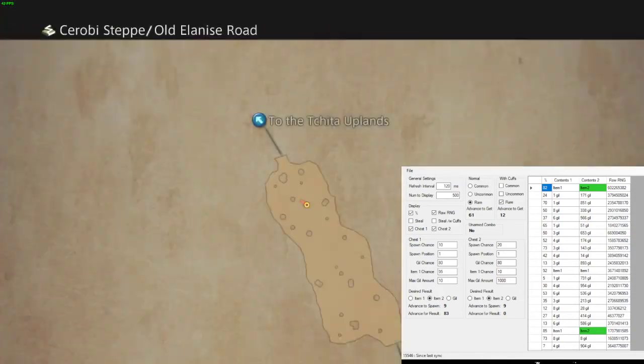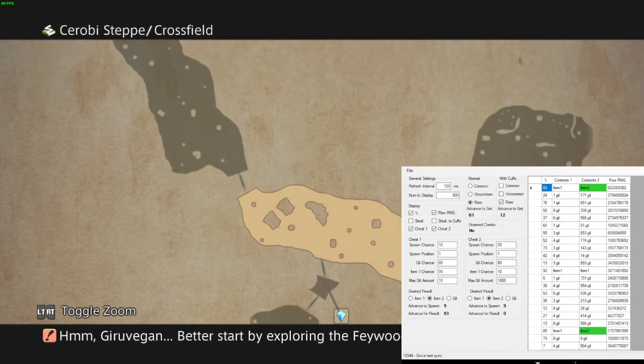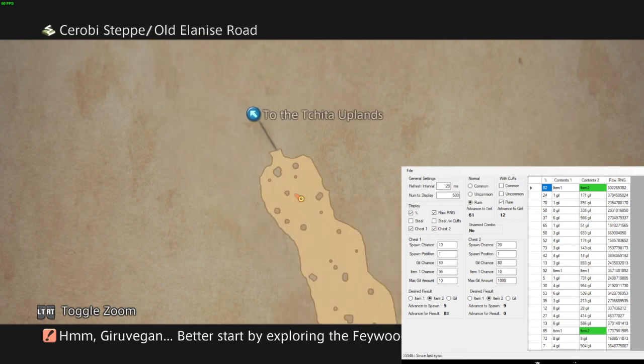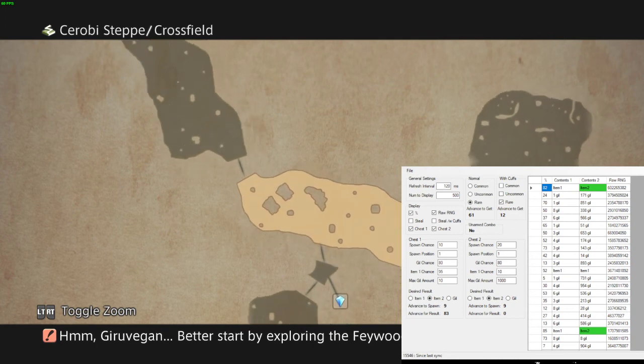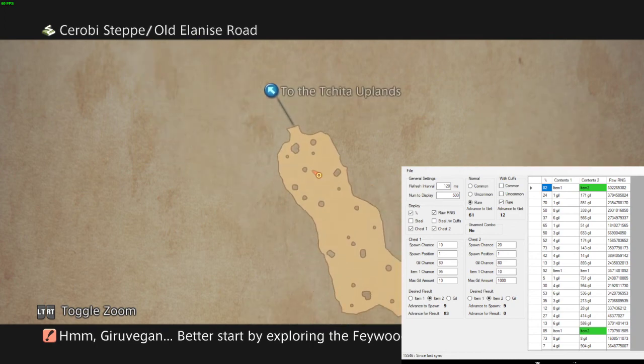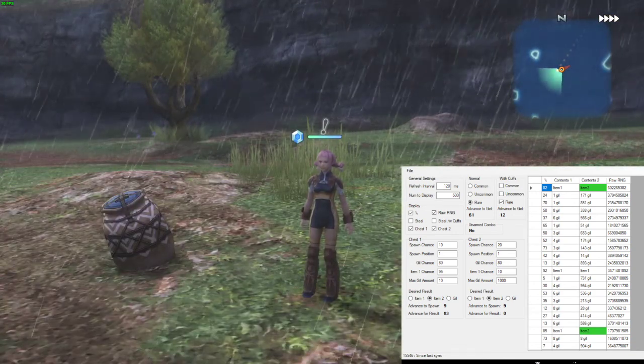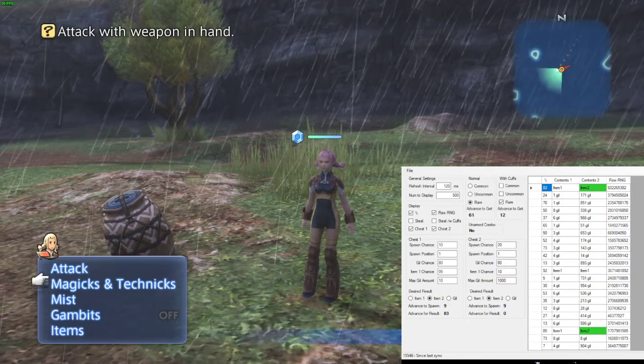So far I've covered the Crossfield and now the Old Elanise Road, and I haven't found anything good. All there was on this map was ammo. Let's check this next chest — it looks like it should have items or consumables. We've got to hit ourselves eight times.